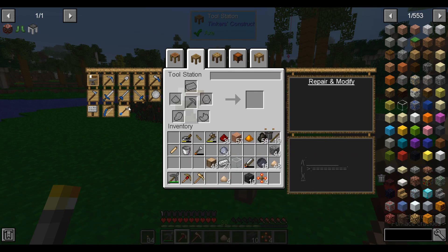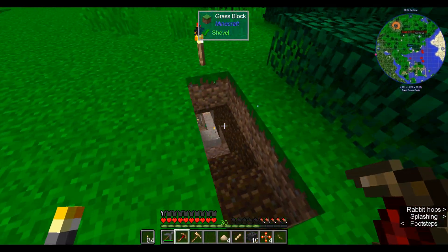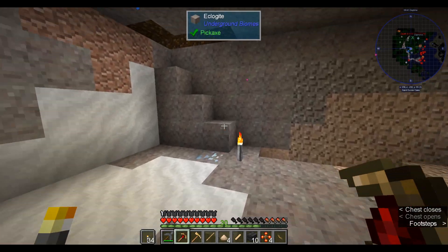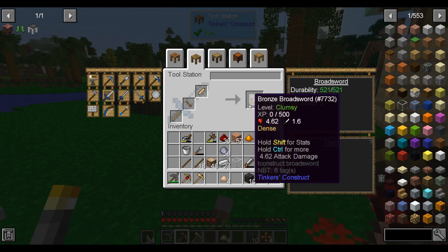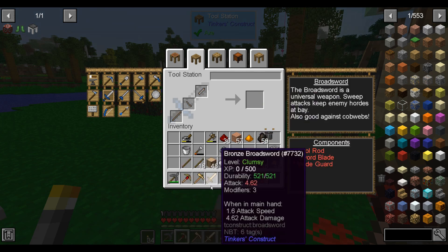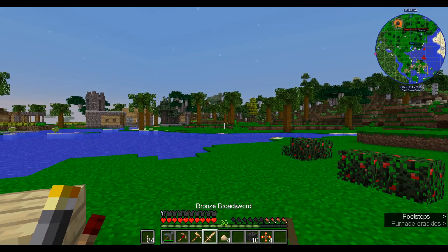We also have all the components to make a broadsword, so we might as well. I'm not allowed to use a stick as a tool rod apparently — I think I have a spare bronze one. Now we have a real weapon too. Only 4.62 damage? I expected better. This stone tool does 6 damage — so swords are actually worse. It's also a slower attack speed. I guess we won't really be using this bronze broadsword. It has sweep, but whatever — we made it.